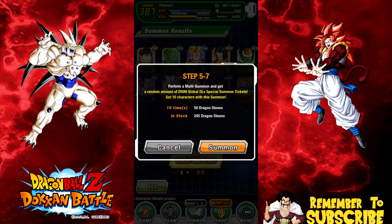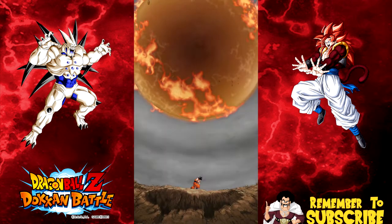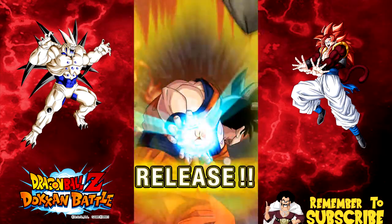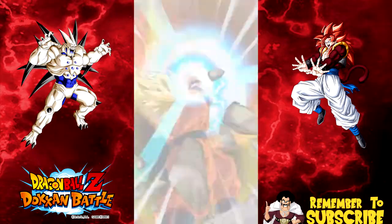Let's do the group summon on this one. Go ahead and hit the summon button. We're going to do it like we typically do - three, two, one - then release, we're going to let go on the release. We got Hercule on the right - no, pod circle on the right. No rainbow.